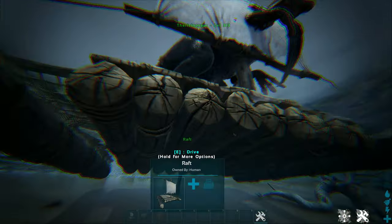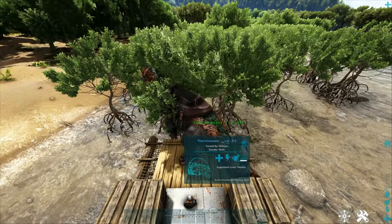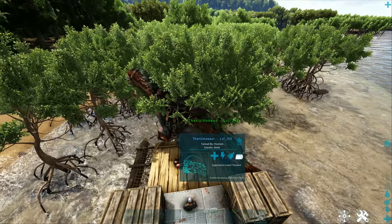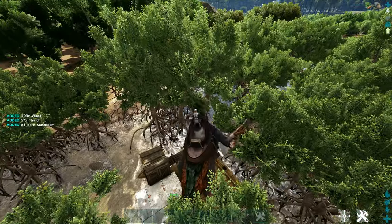The best area to farm wood is in a swamp. For this one I'm on The Island. Make sure to set up your raft similar to mine for it to work the best. Your biggest issue is going to be wild dinos interfering with farming, but luckily you'll have a therizino to kill them, so this won't be a huge issue.